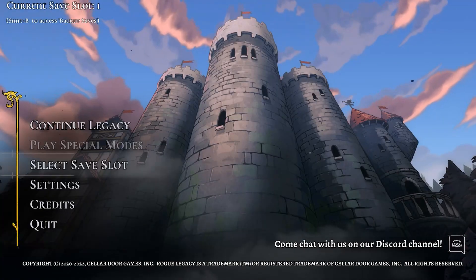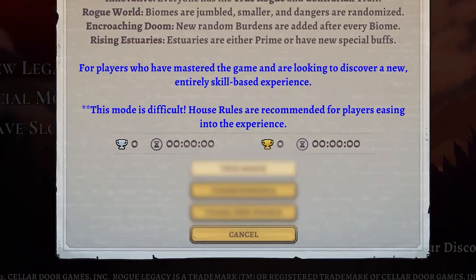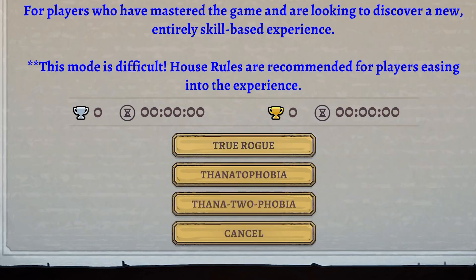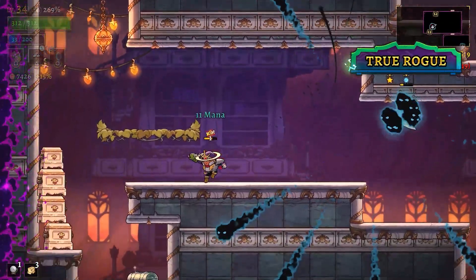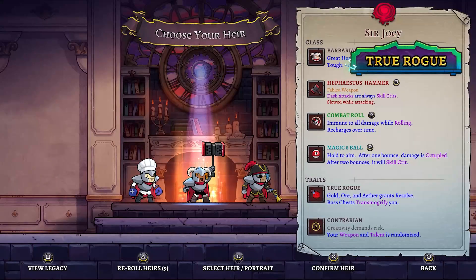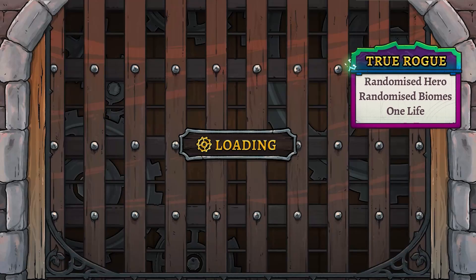We're starting things off by introducing three brand new gameplay modes for fans itching for more things to do. True Rogue is a shorter gaming experience designed for players familiar with more traditional roguelikes. All the rules are thrown out as you'll have a single life to conquer four random biomes with a completely random hero.